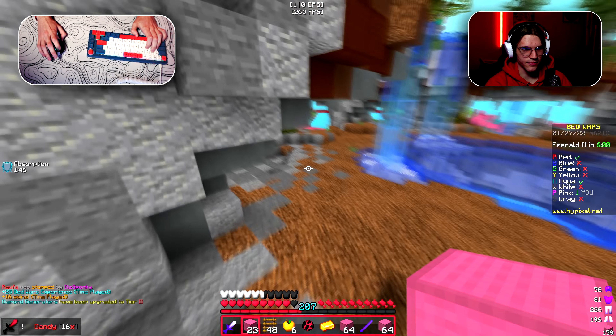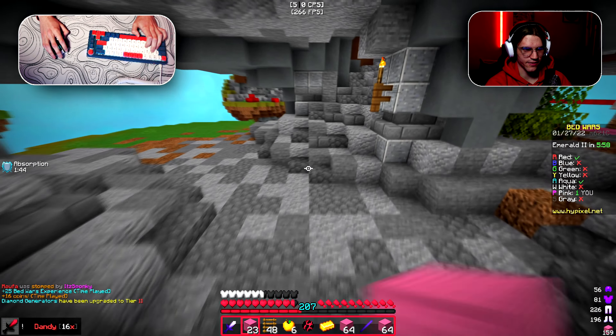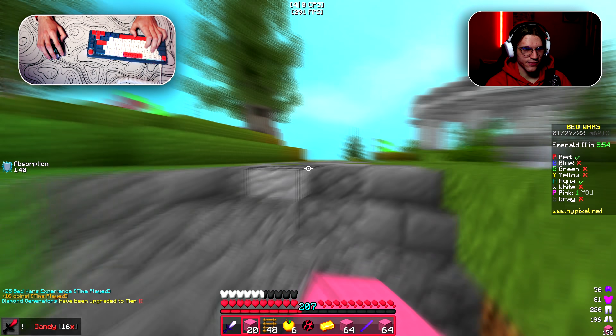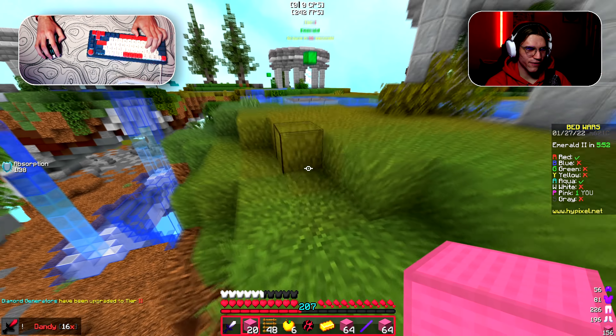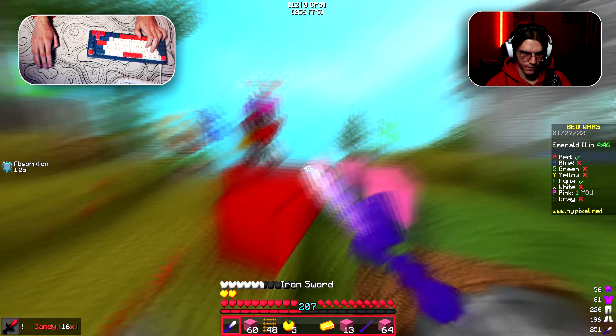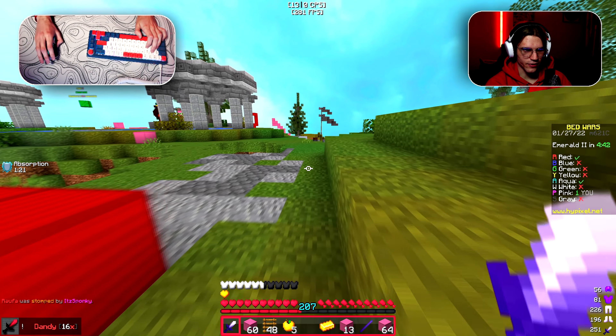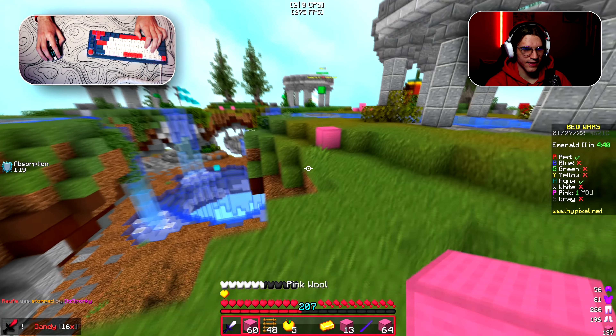Aqua just did zero damage to me, same as the red. I don't want to end this game — I just want to get really stacked. But I feel that I will do something stupid. You're using a KB stick. They just realized how to kill me.